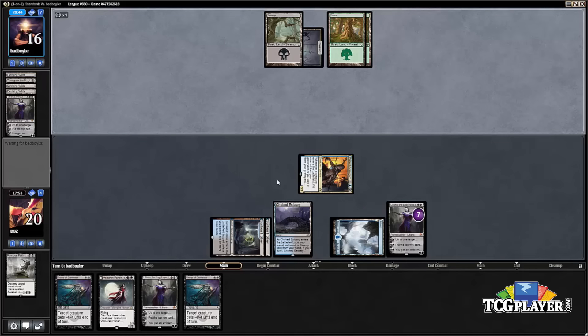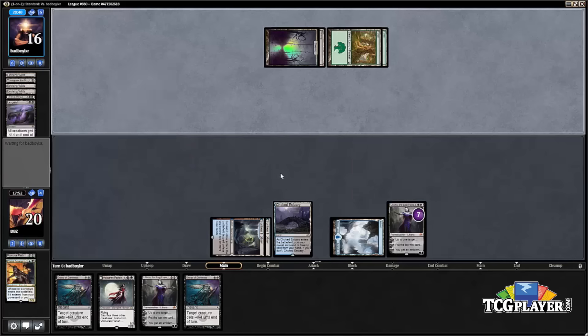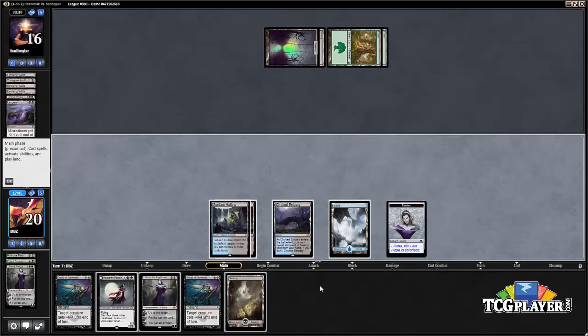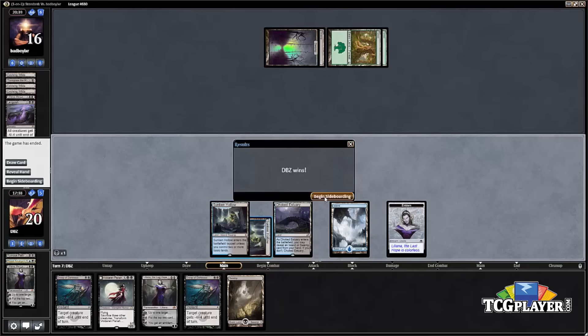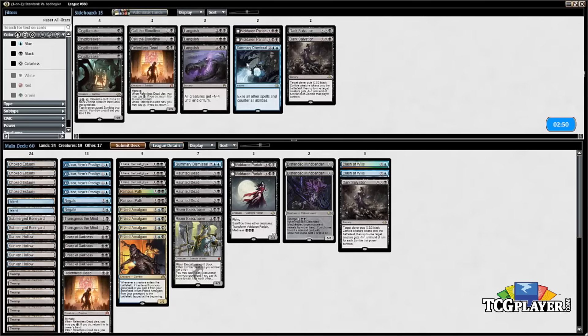Our opponent is not delirious. There's a Languish, but Liliana the Last Hope is immediately ultimating — not a tough decision. Our opponent has seen enough; there's no coming back from a Liliana ultimate. Our opponent got a little unlucky stumbling on lands, but we were able to capitalize. We'll see what game three brings.